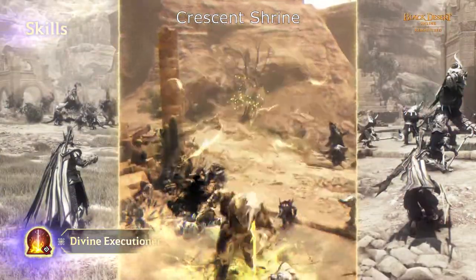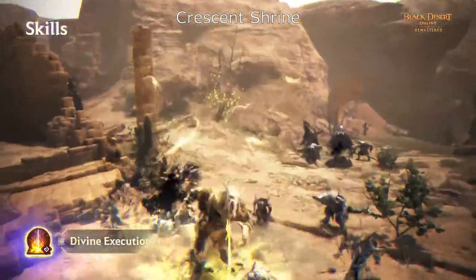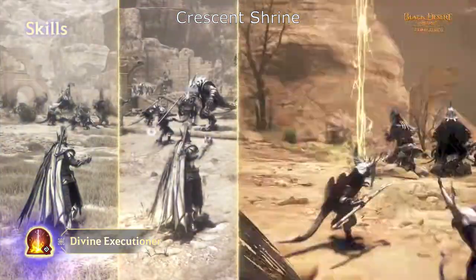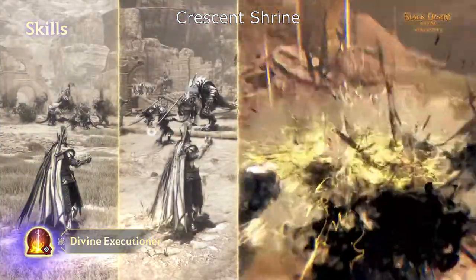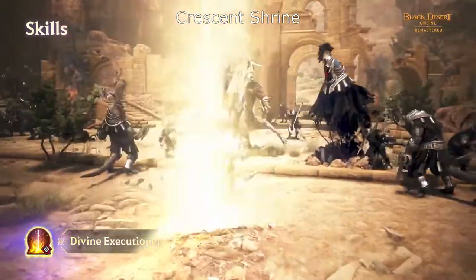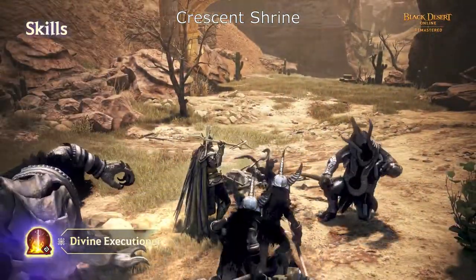Second, press a command after jumping into the air to teleport behind a target, then throw the Kobelius to descend and hit enemies. Third, after moving behind a target and throwing the Kobelius, Sage can opt to land at a different location. This is a skill that can be used strategically in a variety of ways depending on the situation.